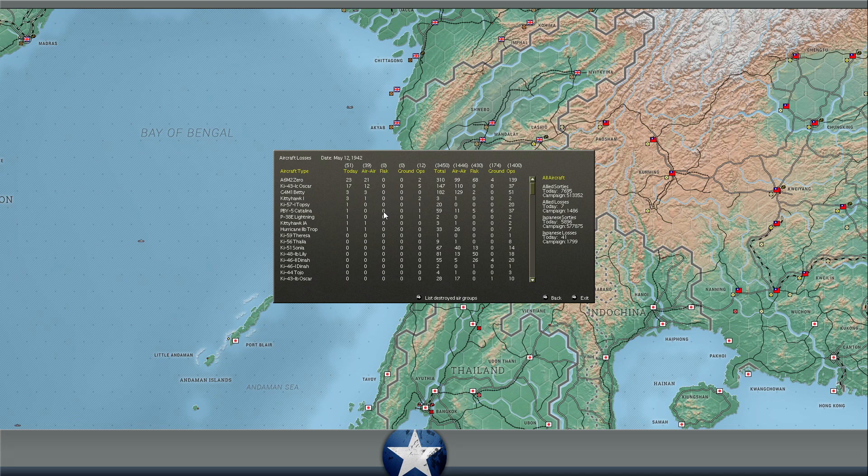Three GM1 Bettys were lost as well - maybe on recon missions over convoys that shot them down. We lost 3 Kitty Hawks (1 in air-to-air, 2 operational), 1 Catalina operational, 1 P-38 operational, 1 Kitty Hawk and 1 Hurricane in air-to-air. So that's about 6 fighters for the cost of over 40 Japanese aircraft - 41 total aircraft lost versus 7 for us. That is a great turn.